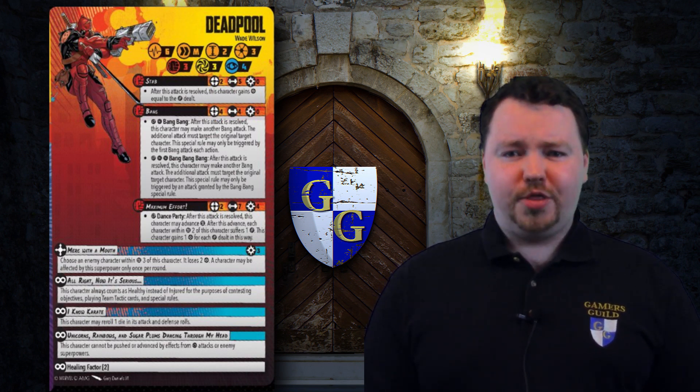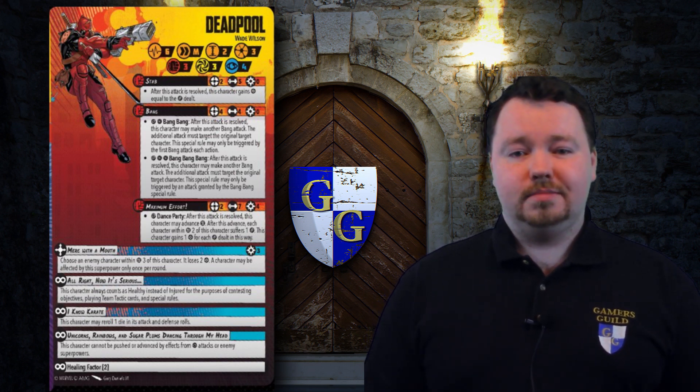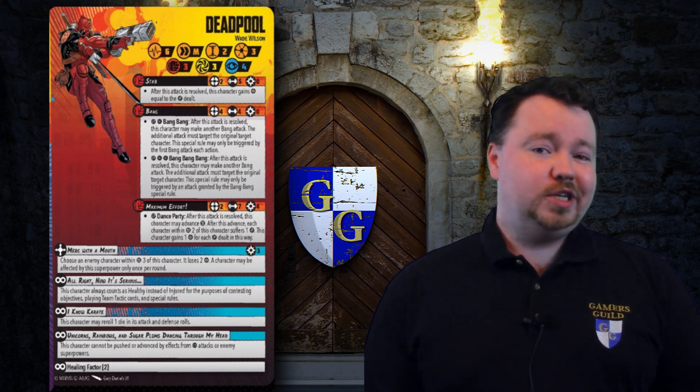BANG is an extra attack that really doesn't detract from his card. Zemo and Taskmaster are some comparable 3 threat characters, and neither of them have this additional range 4 attack, so I can't really complain about it being there. But to really unlock this attack and try to get the triple BANG, you need extra dice. Doom Prophecy is definitely a card worth keeping in mind with Deadpool, much for the same reason as Punisher or Agent Widow. With seven dice and a reroll you should at least be getting a hit and a wild to get the second attack off. Otherwise, the BANG attack doesn't have a ton of appeal if you're not able to boost it in some way.